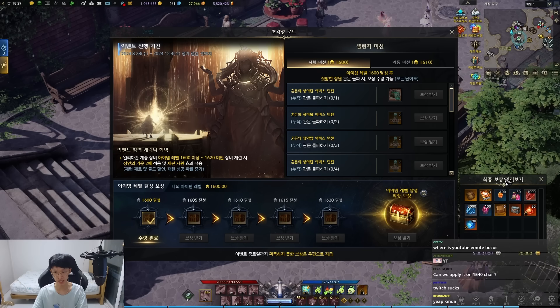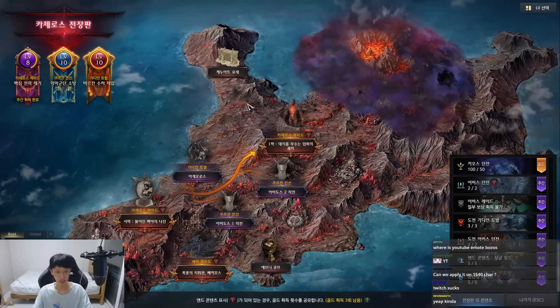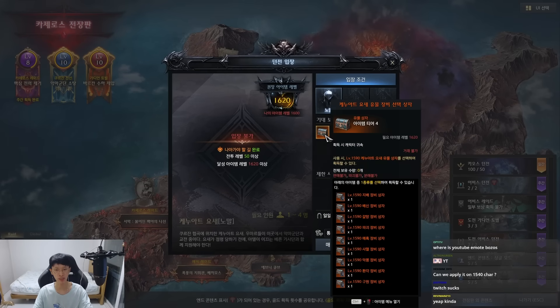Something surprising is this part: this is the tier 4 relic gear that you normally have to farm through the Kenwatt Fortress dungeon. You can enter it at 1620, and if unlucky you might need to run it more than six times, or as few as three if lucky. Normally, it takes about two days to get the full gear piece so you can transfer from 1620 to 1640 tier 4 completely.